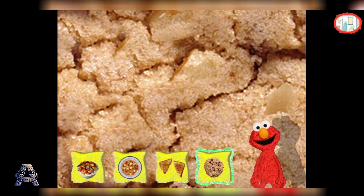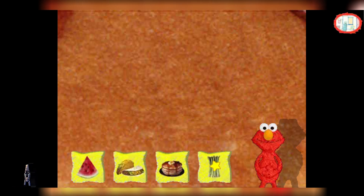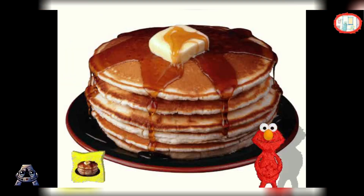You got that one way before Elmo did. Good job. Me just switch pictures for you. Look at the little food pictures. Find the one that is the same food as the big one, and click on it. You are such a smarty. You got that food right on the first try. Me got something else to show you.